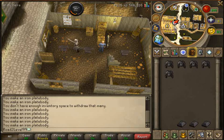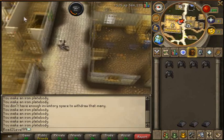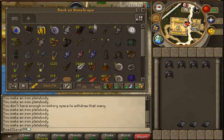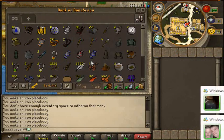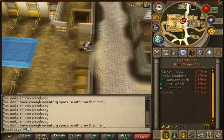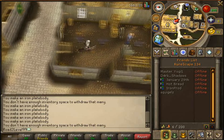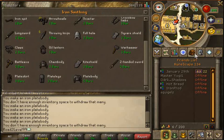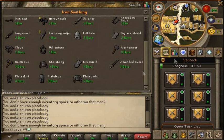That's done - the chest plates are done there. I'll bank these, draw another inventory full, and take them to the anvil. No one's online. I need to send the beer back. I've done that now - twice I've done that recently, I don't know why I keep forgetting.